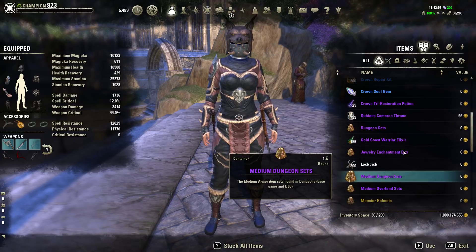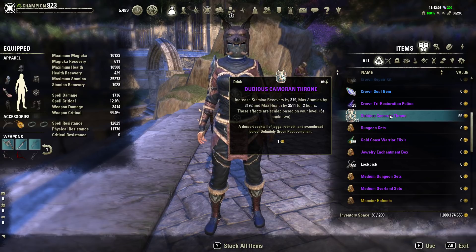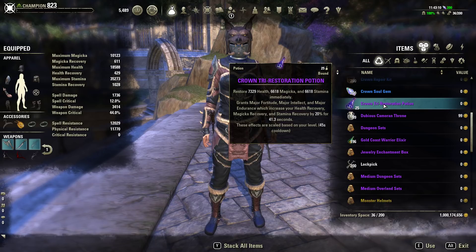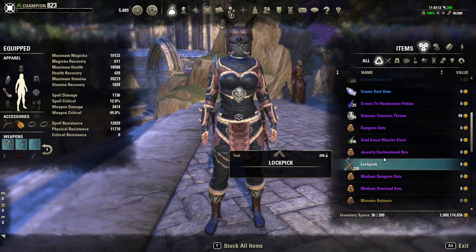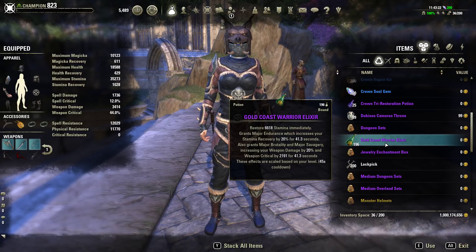If you don't want to use this you can use Dubious Cameron Throne for the extra recovery, because when you're a werewolf you go through a lot of stamina. Getting that extra recovery can really help, especially in dungeons. So carry both I would say. I am using the Warrior elixir potions on PTS. On live you're going to want to use the stamina pots that give you stamina recovery, major brutality, and major savagery when you drink them.